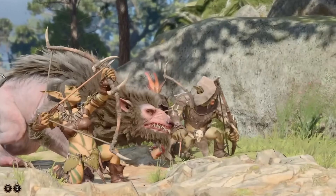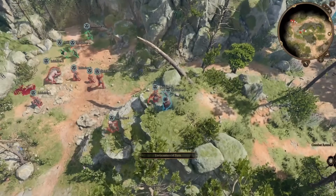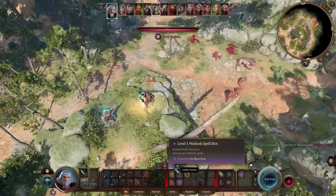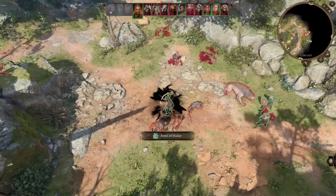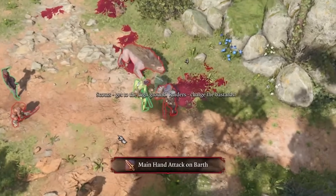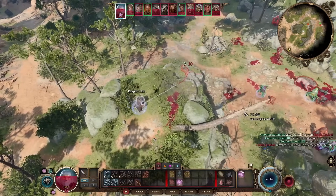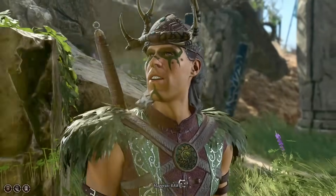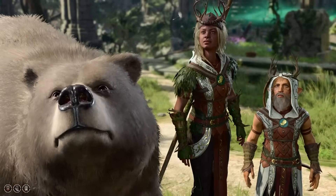From our vantage point we spot some goblins from the cult we're investigating attacking a camp. Despite having to help some bumbling bumpkins, we decide to get involved in case they can help us in return. We spend our turns using Hex to inflict more damage before blasting enemies, but the curse is still strong. Some of our temporary allies seem to know what they're doing, but unfortunately the goblins evidently have a much better grasp on things. Still, things start to turn in our favor as time goes on, and though some of our underlings die, it's worth it since it leaves our foes ripe for finishing off.